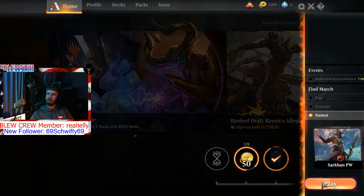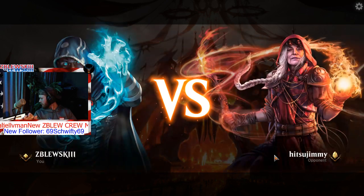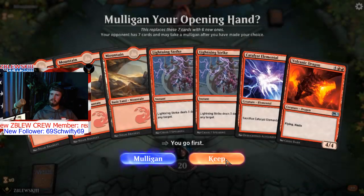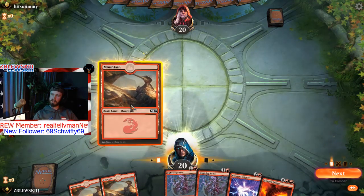But I usually don't draw all four Sarkhan's Whelps, so we'll see what we can do here. Okay, let's see — playing against Jimmy. Two lightning strikes, my only two lightning strikes that I don't need right now in here. That's what I start with, yep.